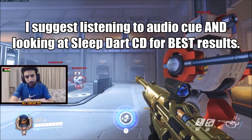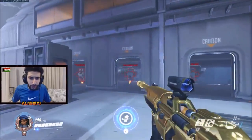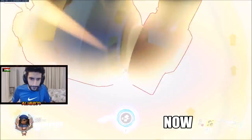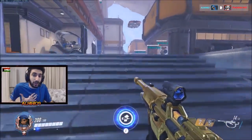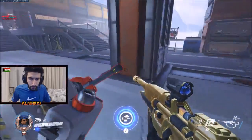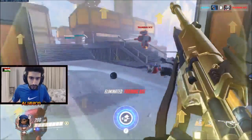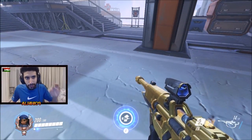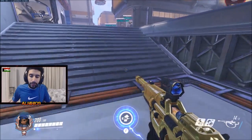Get into the habit of looking at your sleep dart cooldown. Whenever you hit it, watch the cooldown. As soon as it hit 8 seconds and you hear the inhale sound, attack a couple seconds after that. If you time it perfectly, they can't move at all — any 200 HP hero will just die. Let me show you again: sleep him, watch the cooldown — there we go. He couldn't move at all, like a Soldier would die right there.